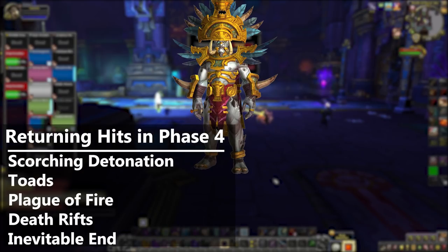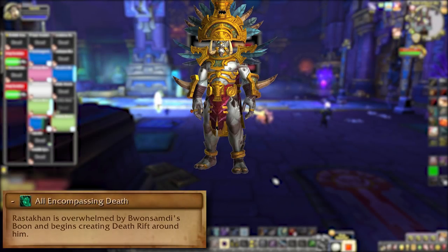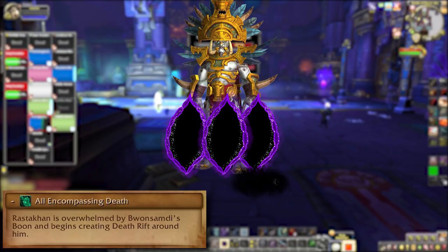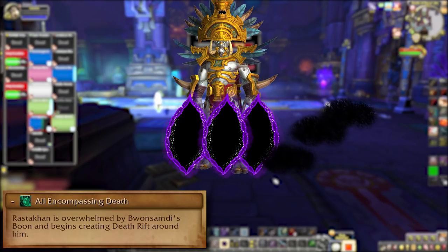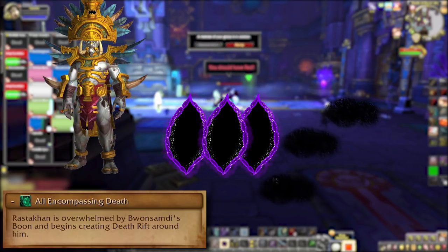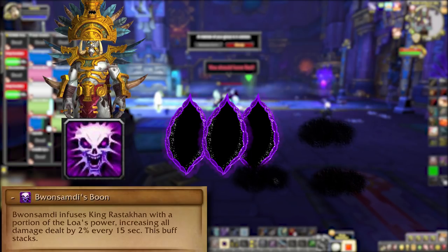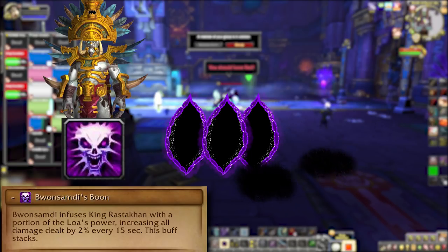Mechanics that continue include Scorching Detonation, Toads, Plague of Fire, the Death Rifts, and Rastakhan has learned how to Inevitable End. He also gets All Encompassing Death, which sounds like it spawns Death Rifts in melee. The wandering puddles have been spitting out of those things since Phase 3, which is going to make melee really messy. As long as the new rifts don't stick with him, keep the boss moving to avoid being overwhelmed. He's been getting Bwamsabdi's Boon damage stacks this entire time, so this is when you pop anything you have left and try to finish the fight.